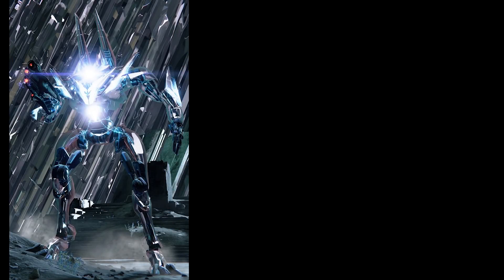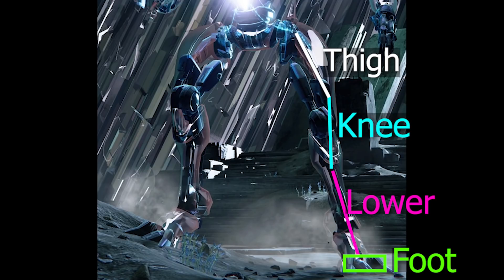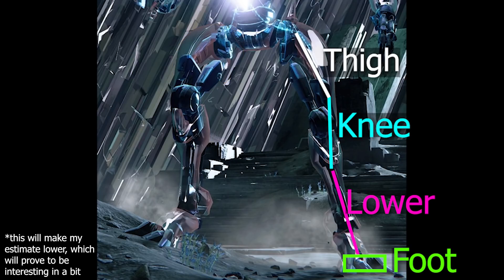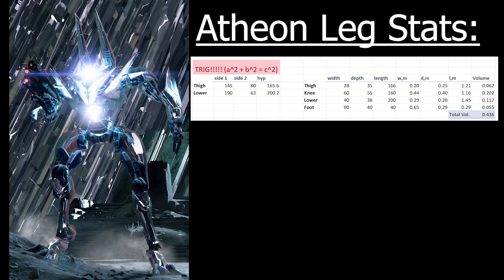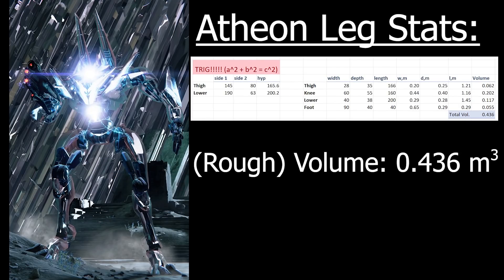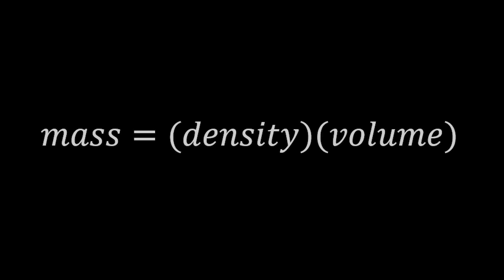Now we need to find out exactly how massive that leg is. I've gone through a few iterations, but this one I believe is the most accurate. I split his leg up into four discrete sections, and if you notice on his leg, a lot of that volume is actually some sort of glass or plastic that is most likely not nearly as dense as the metal. So I'm going to be ignoring that and only calculating the metal volume. All you have to do is count the pixels and find the length, width, and depth of each of these sections, use a little bit of trigonometry, and you wind up with a total volume of about 0.436 meters cubed.